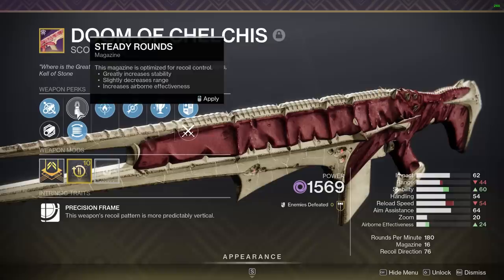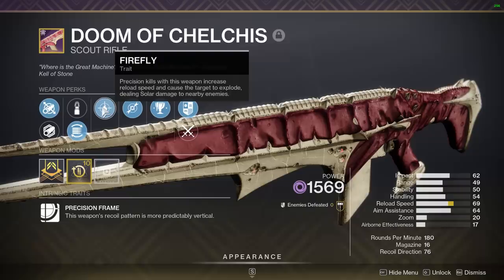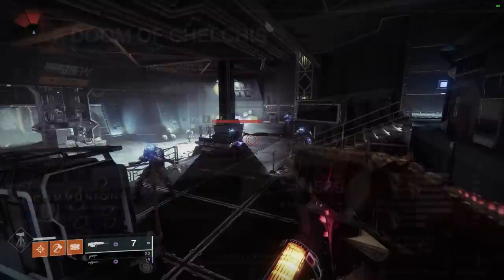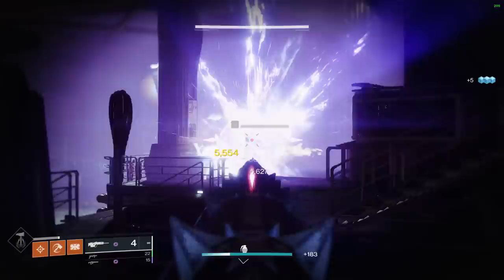It's the complete wombo combo meme roll of Firefly and Dragonfly. Firefly — precision kills with this weapon increase reload speed and cause the target to explode dealing solar damage to nearby enemies. Dragonfly — precision kills create an elemental damage explosion. Never before in the history of Destiny 2 have both of these perks spawned on the same gun.